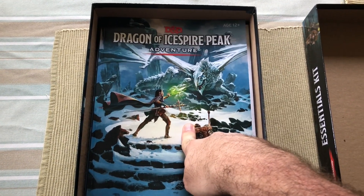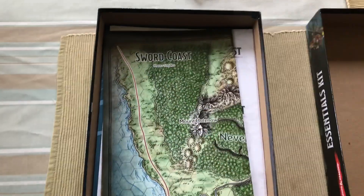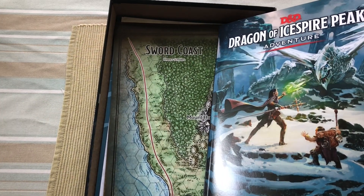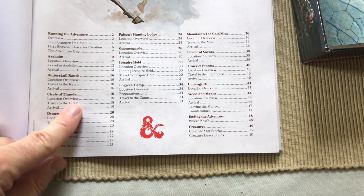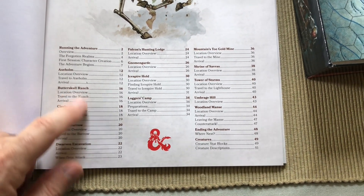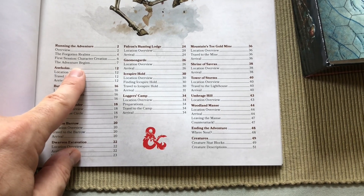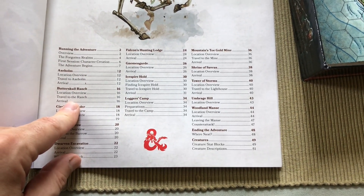The adventure is Dragon of Ice Spire Peak. This takes place in the Forgotten Realms, not too far from the Sword Coast. It's a complete setting book — gives you what you need to run the adventures, a little bit of overview. It's for levels one to six, which is pretty cool.